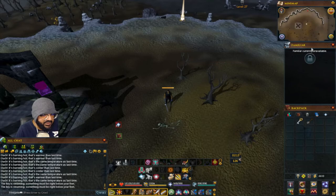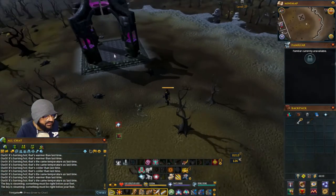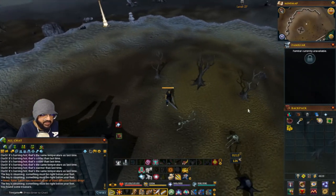The next one is north of the bandit camp, right next to the obelisk. When you feel it burning or steaming, dig with the spade and there's the treasure.